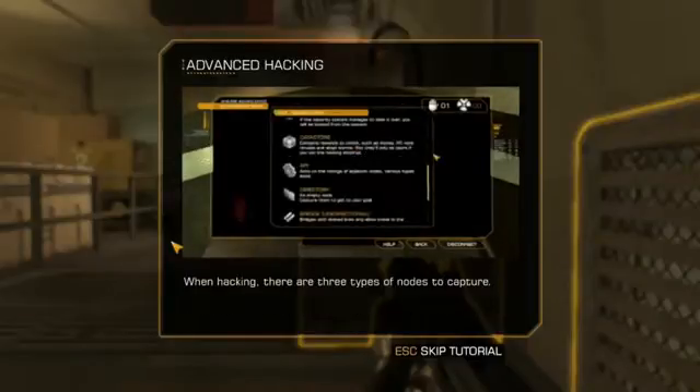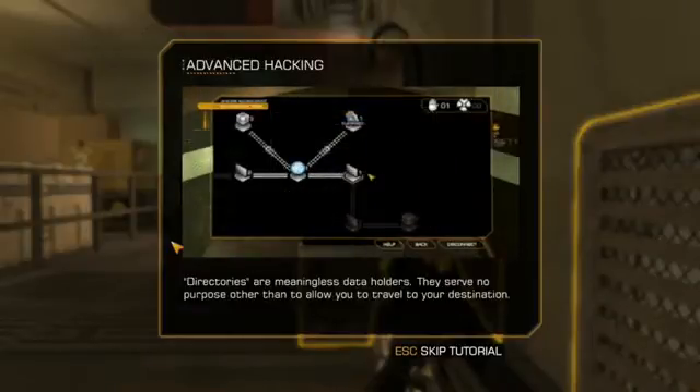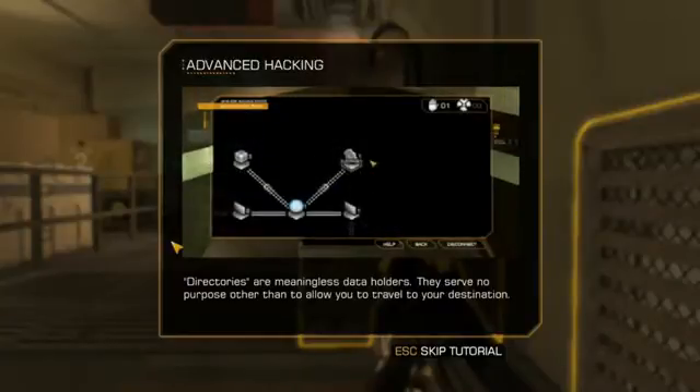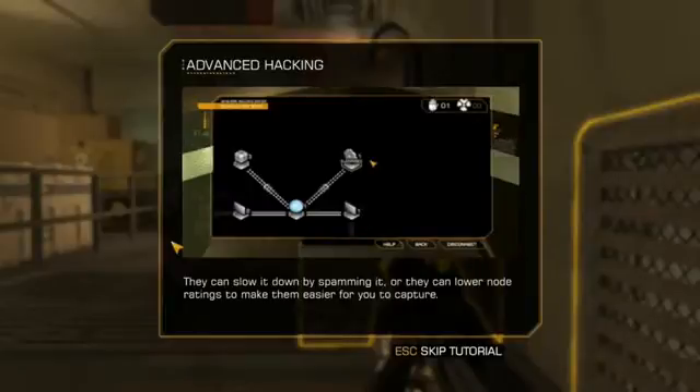When hacking, there are three types of nodes to capture. Directories are meaningless data holders — they serve no purpose other than to allow you to travel to your destination. APIs are system functions that can be used against the network. They can slow it down by spamming it, or they can lower node ratings to make them easier to capture.